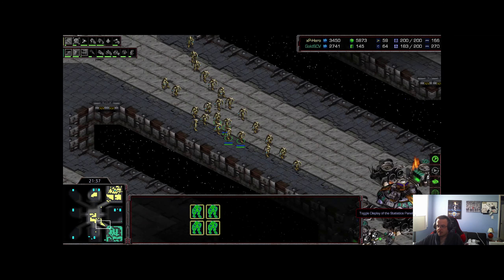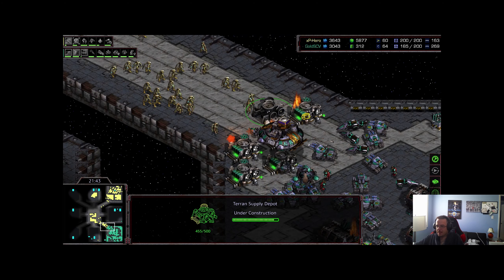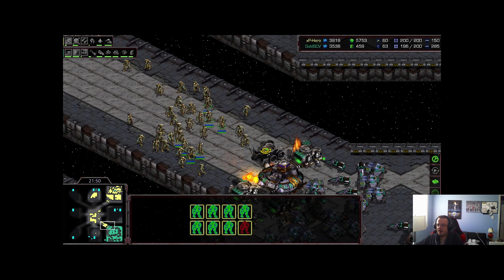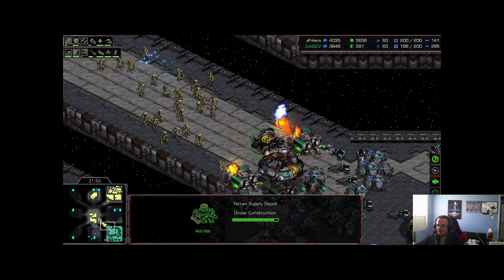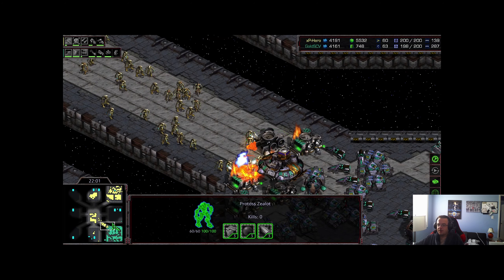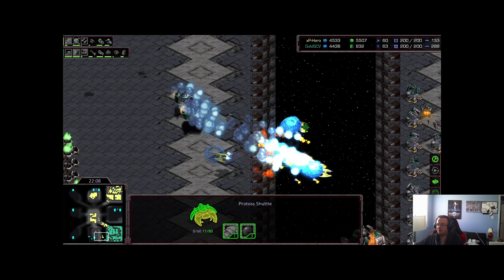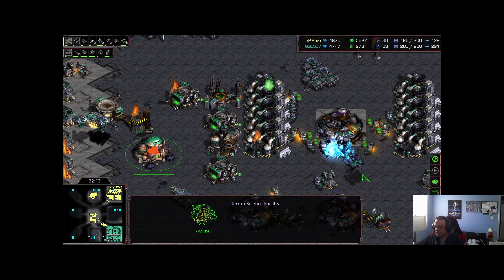We see Gold SCV trying to finish off this series and XP Hero trying to get into game seven so he can add another Korean to his slay list. More and more depots being built up, more zealot AI confusion being observed — just not ever learning from their mistakes. They do a little dance while slowly getting picked off without doing effectively any damage. Finally XP Hero guides them.